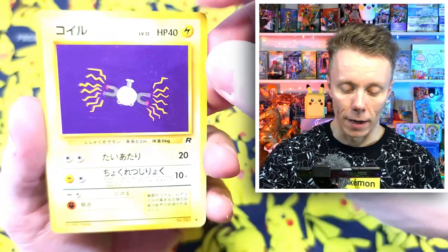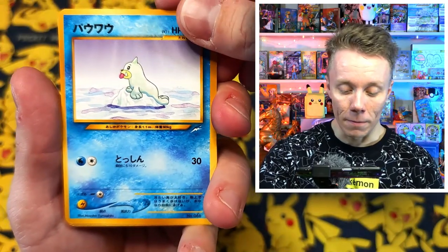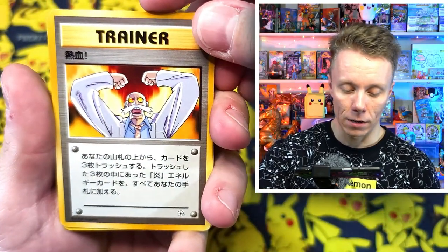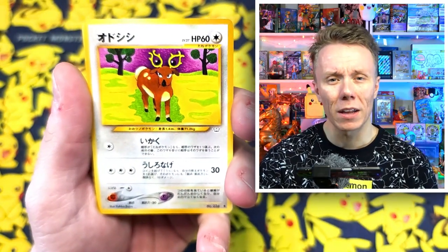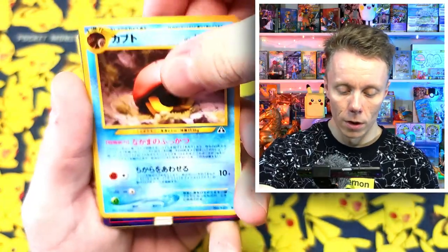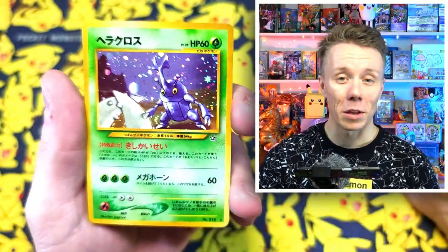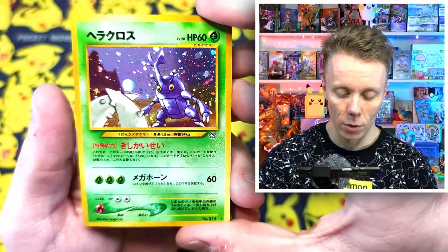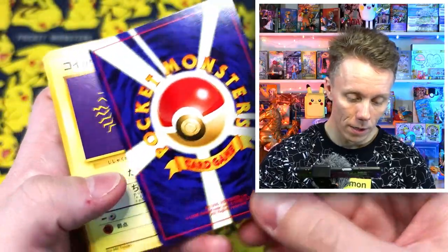Packet number five — we have Magnemite, another Goldeen, a Seel, another Seel, a Stantler, something Blaine, another Stantler, a Tauros — I think that's one of our first Jungle cards — another Kabuto, and then a Heracross! Wow, I remember this card so clearly — it's the fighting pincer. That is such a nice quality card. The back is nice and clean too, there's just a scratch at the bottom.